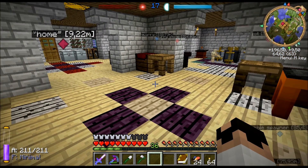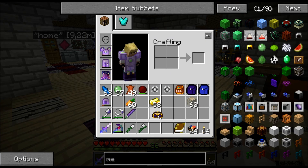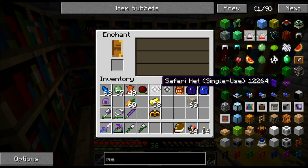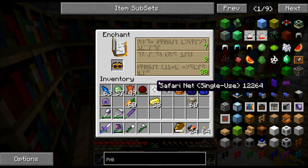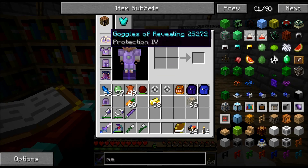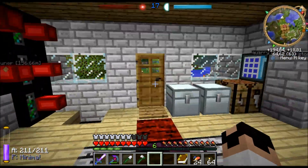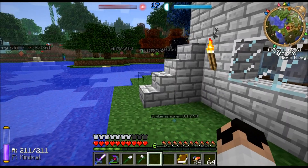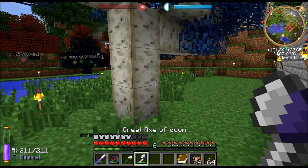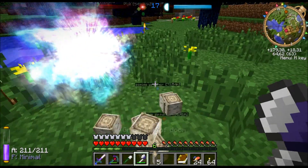I just woke up and I want to enchant my goggles, and then I'll show you something cool. Let's hope I get something cool on these — Protection IV. Well, pretty nice, but not what I had been hoping for; I had actually been hoping for Repair once again. Can't get lucky every time. I want to test if the lumber axe works on these silverwoods — it does, cool!